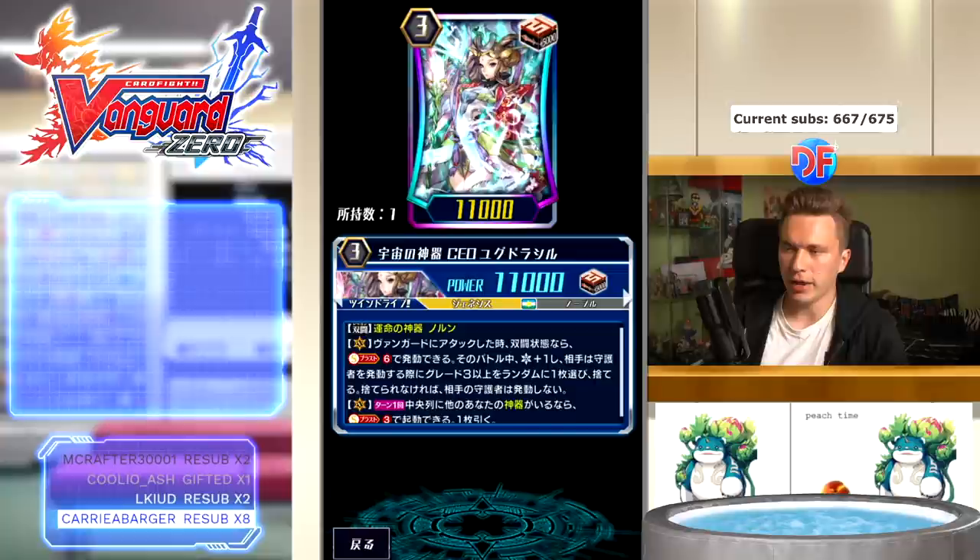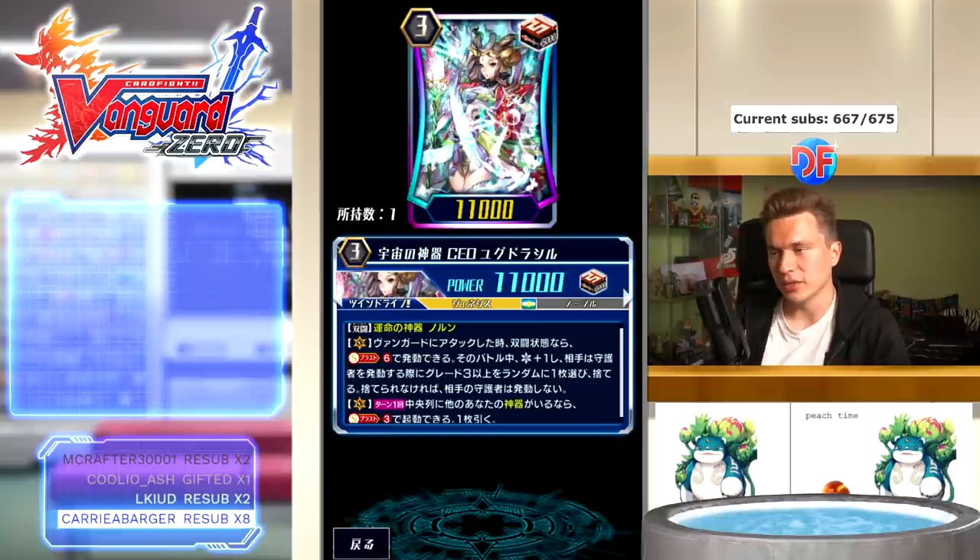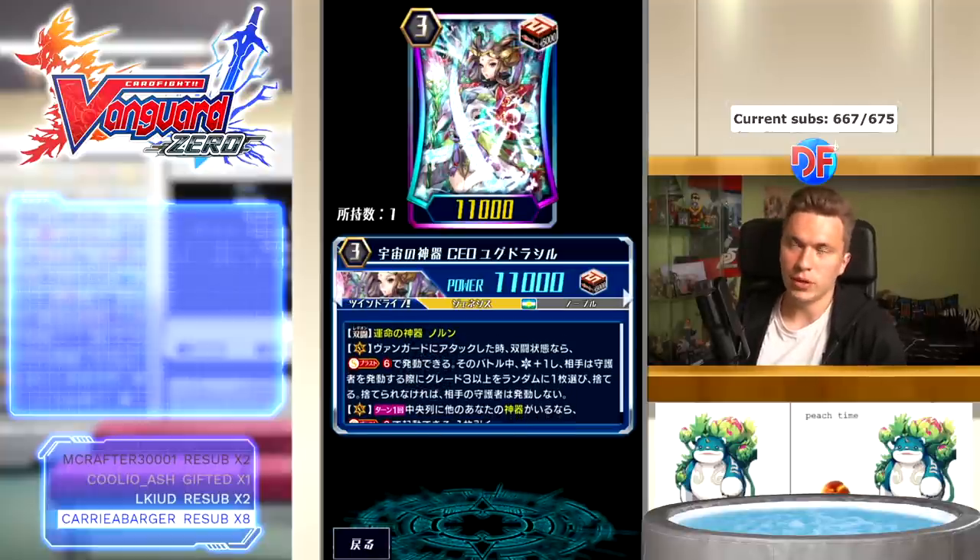She's a cross ride with Angelica and has that clause where when she's cross-ridden, her Lumen Break 5 is reduced to Lumen Break 4. Of course we run the guard restrict CEO Yggdrasil, who legions with the Norn. Her effect is: when she attacks the vanguard in legion state, soul blast six — for that battle she gains an extra critical, and when your opponent would sentinel, they have to randomly discard a grade three or higher from their hand. If they did not, they cannot sentinel.